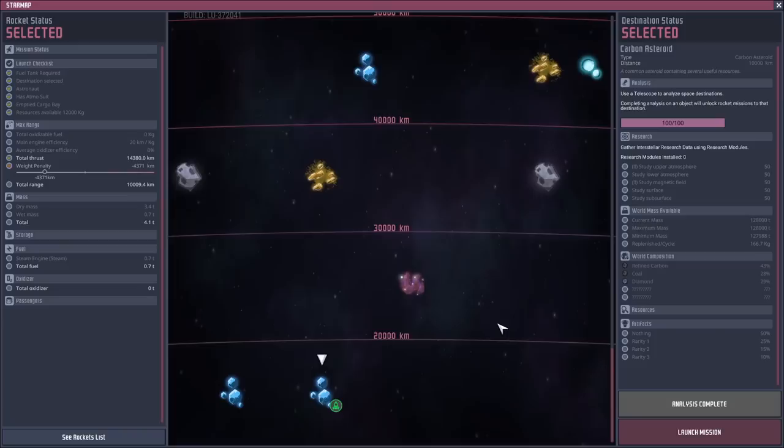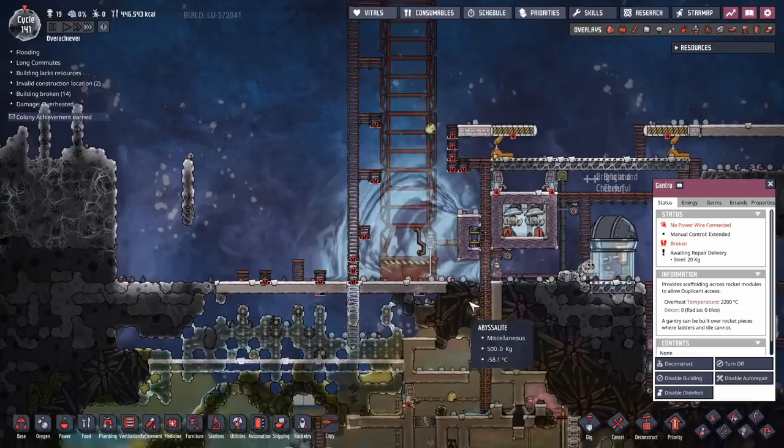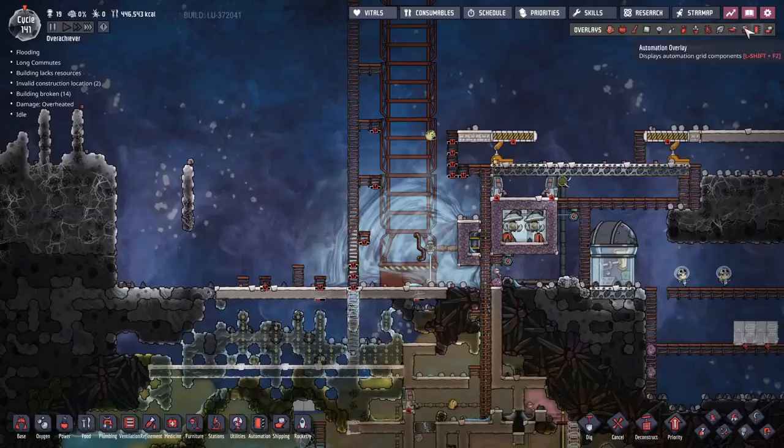Destination selected, launch mission, yes — we are going to wreck that gantry, I don't care. Didn't melt the ice, that's fine. That one rocket should come back with enough for a colony achievement. 'Space Race — launch your first rocket into space.' Done and dusted.